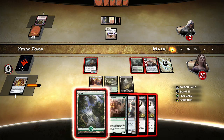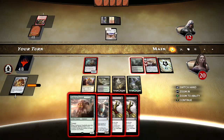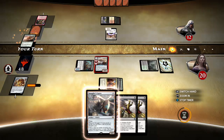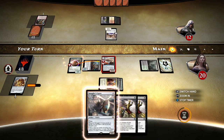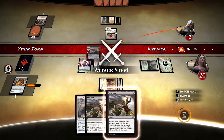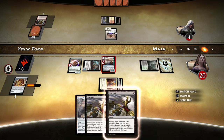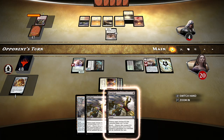I guess we'll get him for 8 damage in the air — try to anyway, there we go. Those Fatal Pushes in my hand are useless. Just so you know, because of the way you have to choose your targets for the Gearhulk — Heart of Kiran has to be a creature when Gearhulk enters the battlefield. You can't play Gearhulk and then in a window activate Heart of Kiran and then put the counters on Heart of Kiran. That's why I had to tap my Trafficker there, in case anybody was wondering.